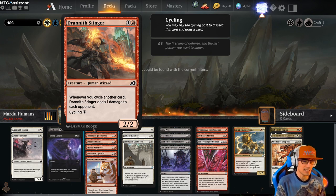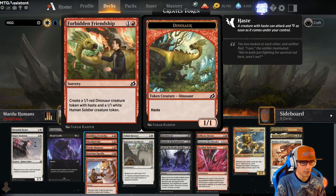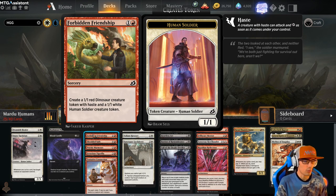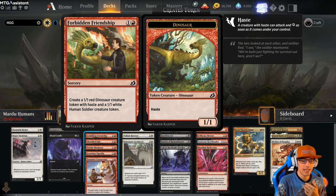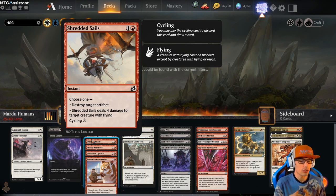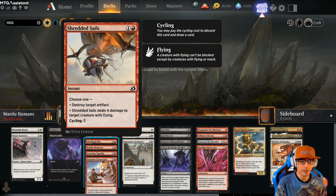This is a beast in Limited. Everybody is drafting this card as high priority. Not only does it deal chip damage to your opponent, but you can cycle it for 1 if you somehow don't need that. Forbidden Friendship for 2 creates a 1/1 red dinosaur creature token with haste and a 1/1 white human soldier creature token — the dinosaur has haste, the human doesn't, but you're getting that additional human. Shredded Sails: Choose 1 — destroy target artifact, or Shredded Sails deals 4 damage to target creature with flying, and it has cycling for 2. This isn't a high priority pick but it cycles and is great removal against flying.